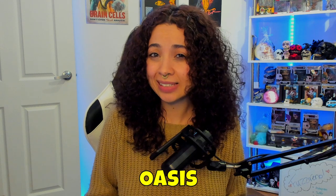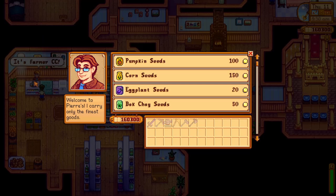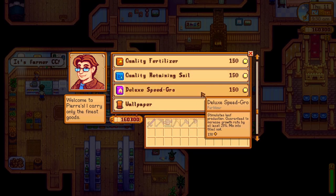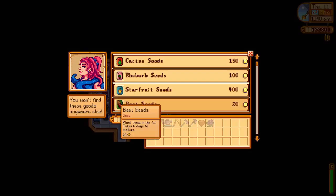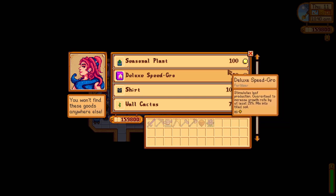When traveling to Skull Cavern, why not check out the Oasis, where Sandy has some great things to sell. Sandy will have rotating items available on specific days, and this will include the Deluxe Speed-Gro. If you prefer buying your Deluxe Speed-Gro from Pierre for 150 gold each, on Thursdays Sandy will sell them for almost half the price at 80 gold per fertilizer — a great purchase to make if you're going to buy your Speed-Gro often.